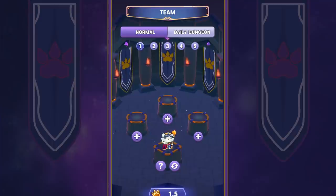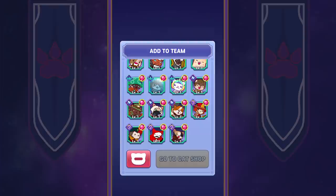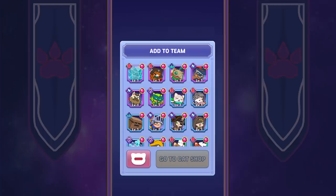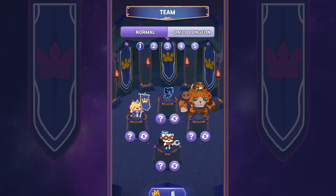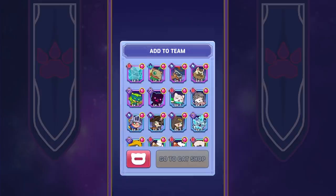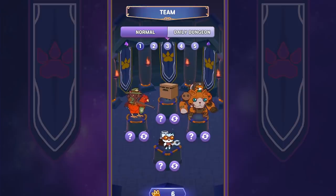Heroes do not fight alone. Up to three ally cats can be added to the team. These characters fall under one of four categories: tank, support, mage, or warrior. There's no need to worry about these buddies — only the hero can take damage. Ally cats attack and use abilities automatically. Some will heal the hero, while others deal massive damage from a distance or distract monsters.